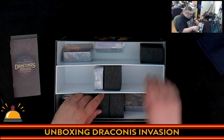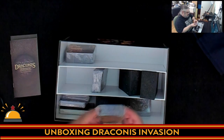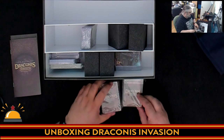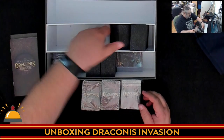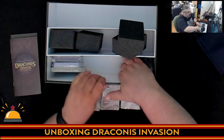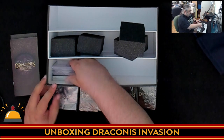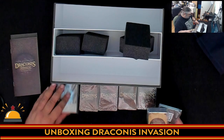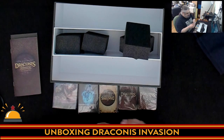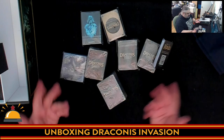So we do have a total of four chunks of foam and then lots and lots of cards. I didn't see anything that told me how to sort these, so we're just going to start taking them all out. So far they all have the same backs. Nothing else in here? We have more cards, square cards, and even some longer than normal cards.